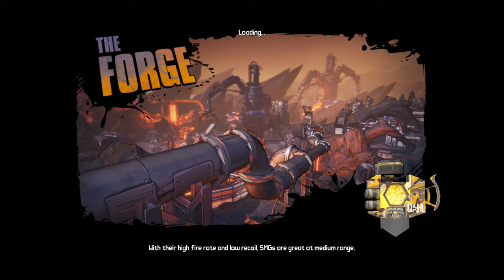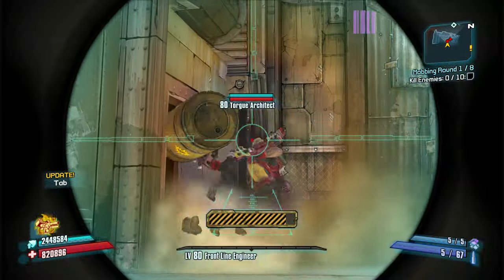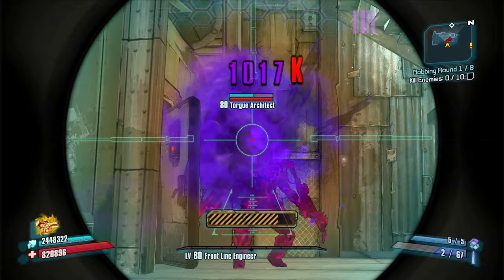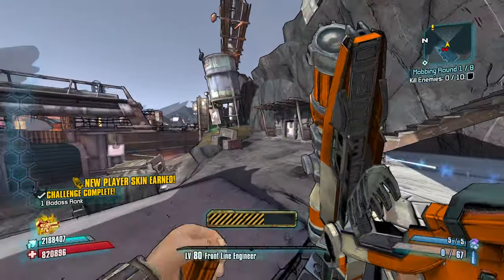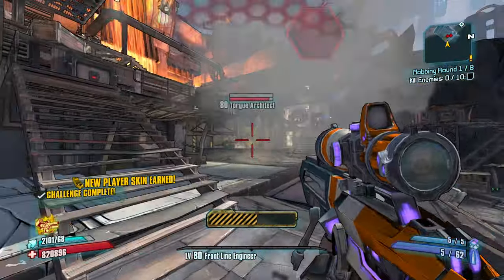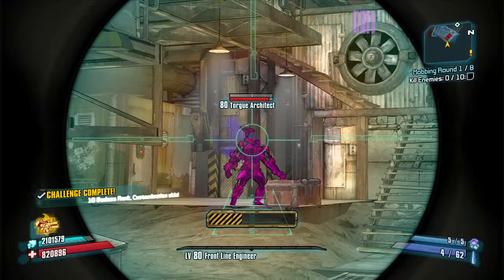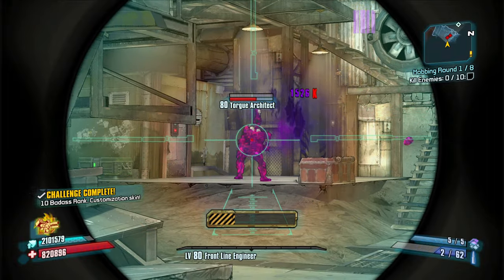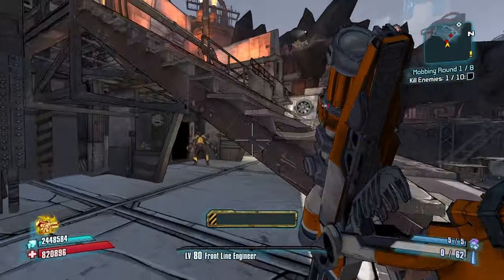The extra gun damage should be pretty useful. We have Maliwan sniper damage, so the fact that it's not one-shotting makes me a little bit nervous. Snipers kind of need crit, and these guys can't be crit right away. Once you knock off their helmets, they can be crit, but not immediately.